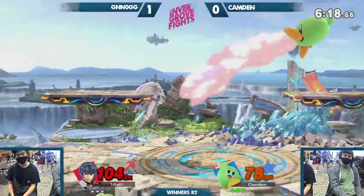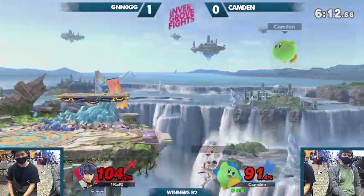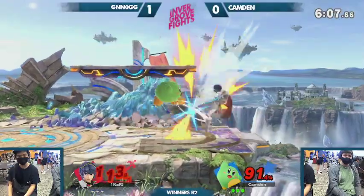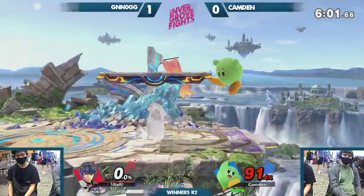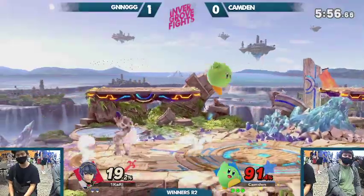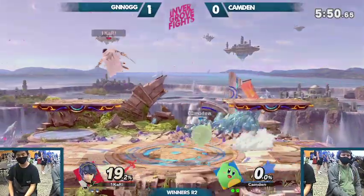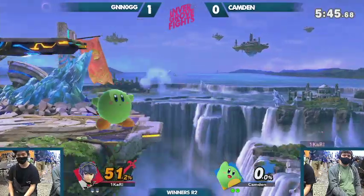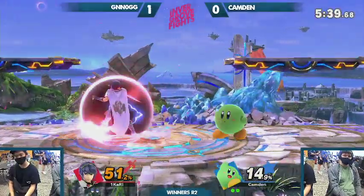Kirby's ground game is super strong — probably stronger than most players realize. The hardest tool to deal with is probably down tilt on shield, just because it's so safe. I'm surprised that killed — he was at 100. Maybe some questionable DI. I like that he's doing forward air bait. Marth's floatiness can kind of pop him up a bit too sometimes. Good tilts. This is Kirby's bread and butter in the matchup — as soon as he gets in your base, he can really bully you.